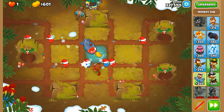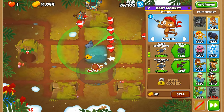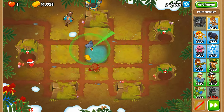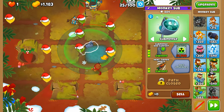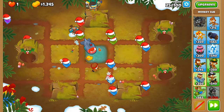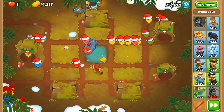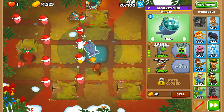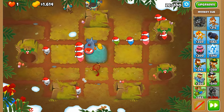Round 24 the dart monkey can handle on its own simply because it's quite a weak round, but it does include the first ever camo balloon. When it comes to regrows, it's always best to pop all of the balloons as you go along rather than trying to pop the strongest ones and then have them regrow, because in some cases they multiply like bacteria.